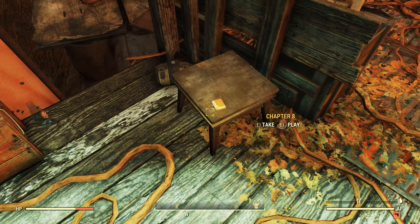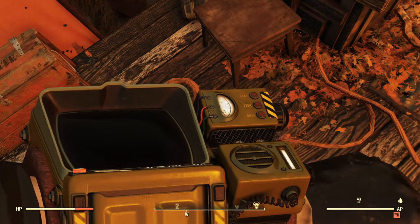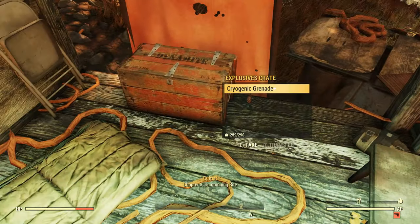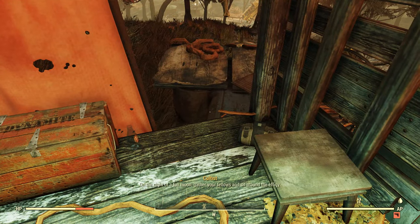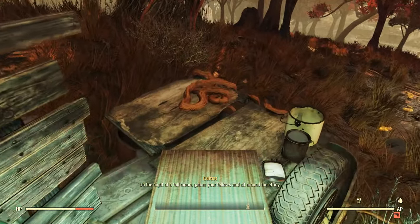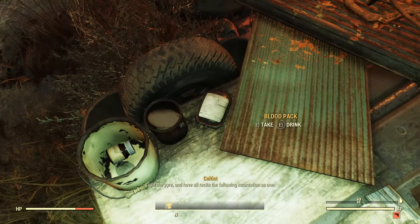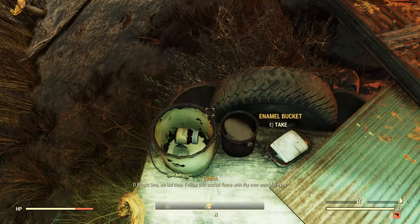We've got a holotape here — Chapter 8. I guess this is the follow-up to Chapter 7 that we listened to at Clancy Manor. Chapter 8: "Summoning rite on the night of a full moon. Gather your fellows and sit around the effigy. Light the pyre. And have all recite the following incantation as one."